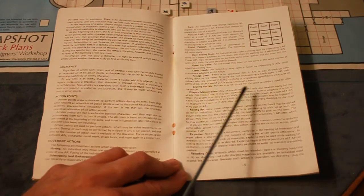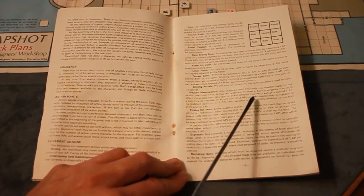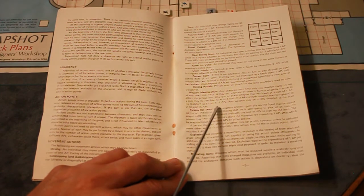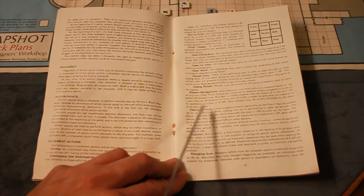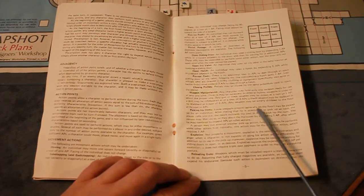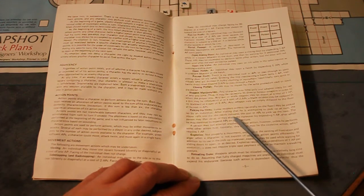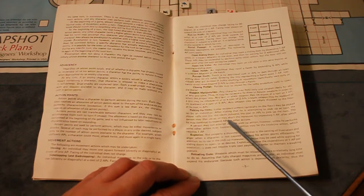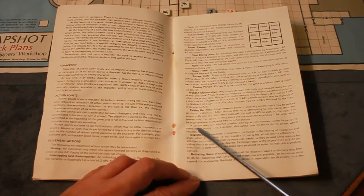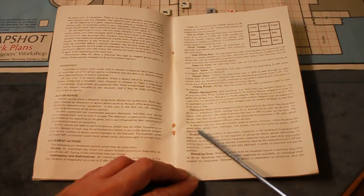Weapon manipulation: any character may hold one weapon ready at any one time. Any gun or blade weapon may be drawn at a cost of one AP. A gun may be re-holstered at a cost of two APs. A blade weapon may be replaced in a scabbard at a cost of six APs. Any weapon may be simply dropped to the floor at no AP cost. Picking up loose weapons: the player states he's attempting to pick up an item and rolls one die. The result indicates the AP cost to pick up the item. The person may then do so or abort the maneuver by expending one AP.